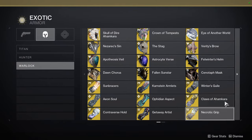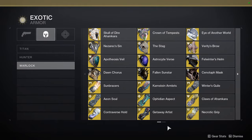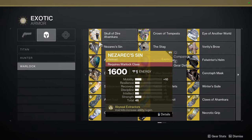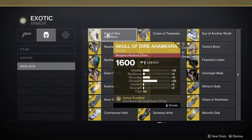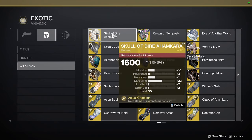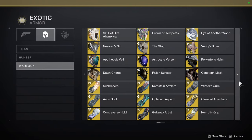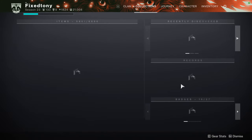Warlocks, you really don't need a scorn piece because it looks good automatically. I usually combine it with necrotic grips, some of the helmets as well. I've done Skull of a Dire Ahamkara with one of the ornaments — the one that looks evil — and that looks really good. Dawn Chorus looks really, really good with it too. There's a bunch of pieces you can use. Let me know what you guys are going to be picking up from 801.